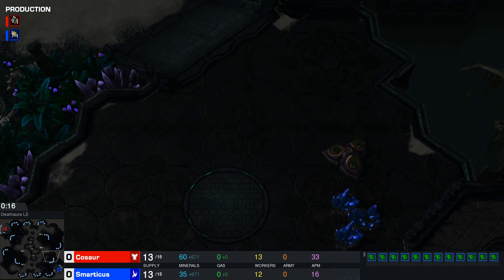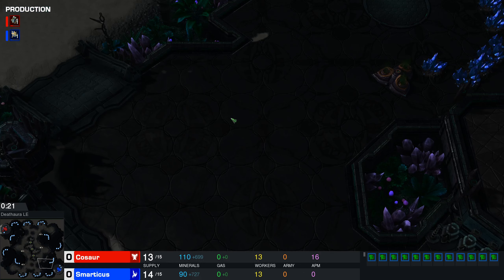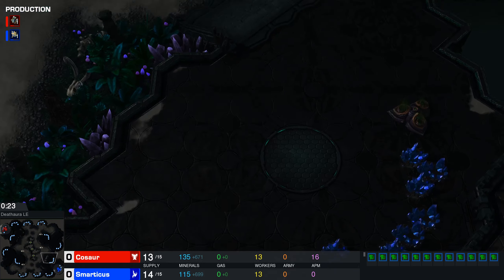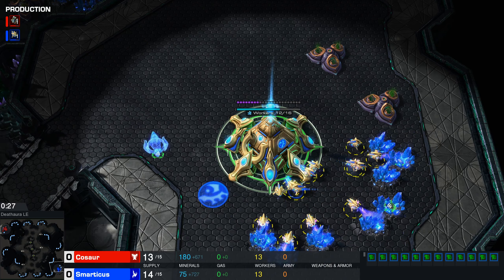Death Aura is not a bad map - very straightforward to get up to three bases, very straightforward to hold those three. You can kind of position your army on this location and it can easily enough defend your natural and your third.